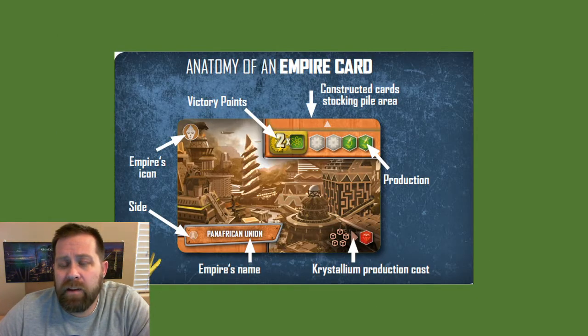To start off with, each player is dealt an Empire card. The Empire card will indicate the name of the Empire you are playing. It will have an icon and will indicate any victory points you receive at the end of the game for your Empire, giving you a kind of direction to go. It gives you a place to place the constructed development cards, and it indicates any production you will generate automatically each round. There is also a reminder for how you will produce Crystallium, which is a wild resource in the game that can be used at any time for any other resource.